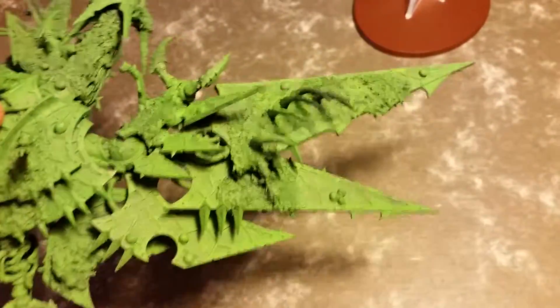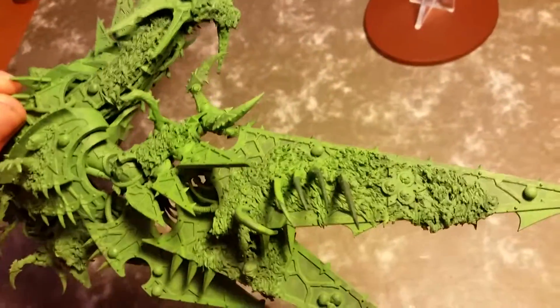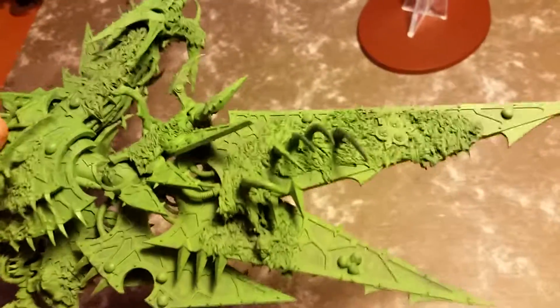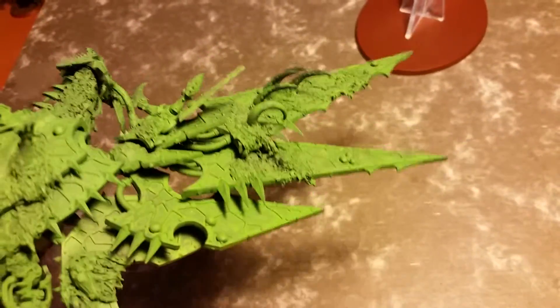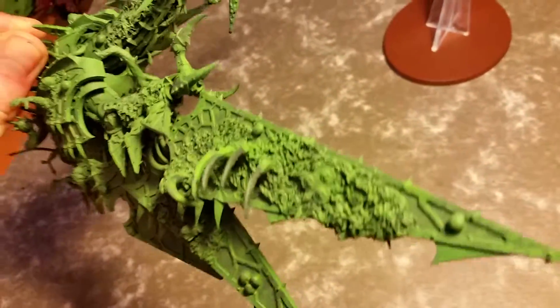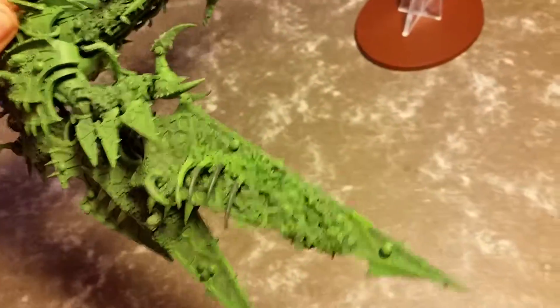On the right arm I decided to make some sort of demon claw coming out of the oozing Nurgle pestilence. I tried to make like a claw — like a hand coming out — and I think that's pretty cool.